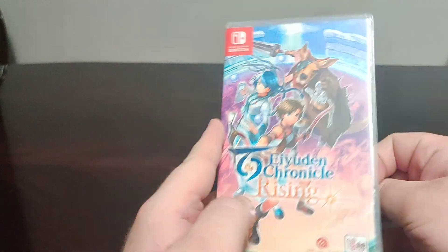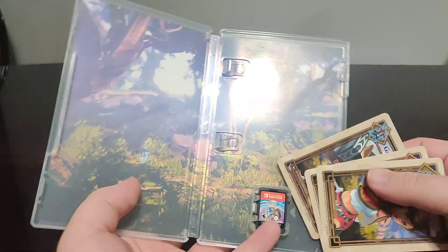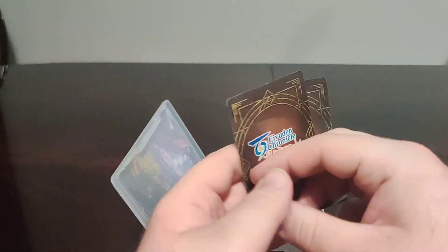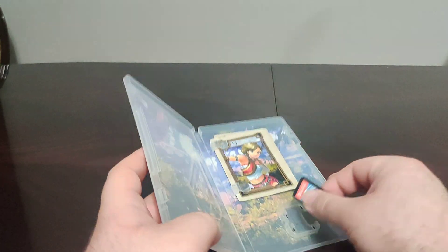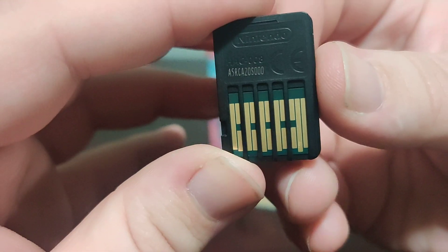Probably already has by the time I upload this. Anyways, inside we have the inner artwork. We have these cute little character cards for each of the characters — that's cute. And we have the cartridge with the front and the code on the back.